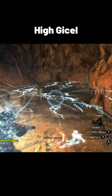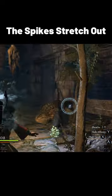Here we have High Geyser Seal, which creates numerous ice spikes and lunges them towards your opponent. The spikes stretch out towards the enemy almost as if they have a mind of their own.